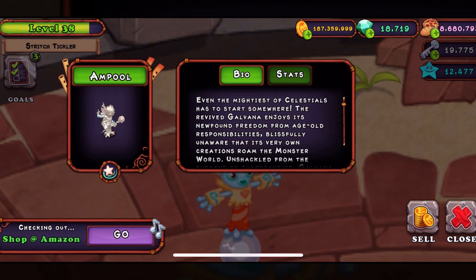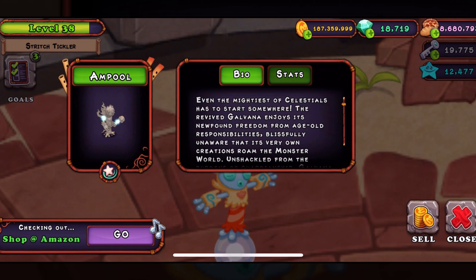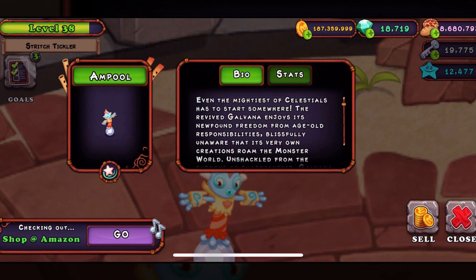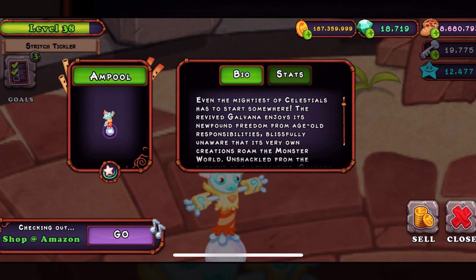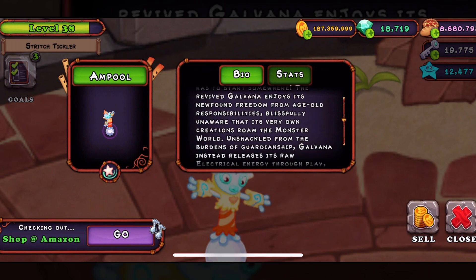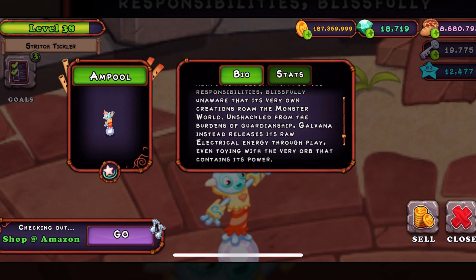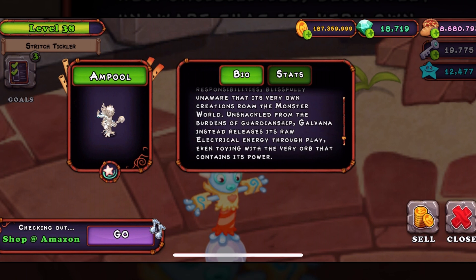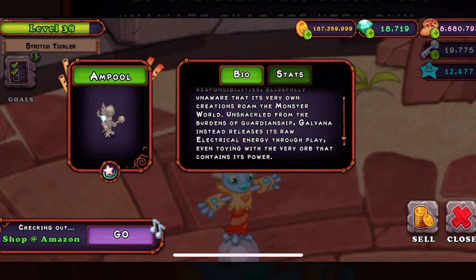Let's check out the bio: 'Even the mightiest of celestials has to start somewhere. The revived Galvana enjoys its newfound freedom from age-old responsibility, blissfully unaware that its very own creation roams the monster world unshackled from the burden of guardianship. Galvana instead releases its raw electrical energy through play, even toying with the very orb that contained its power.'